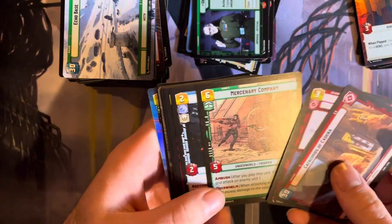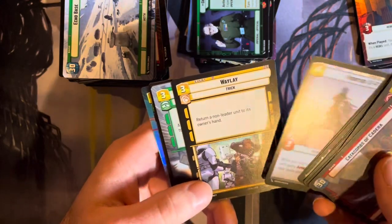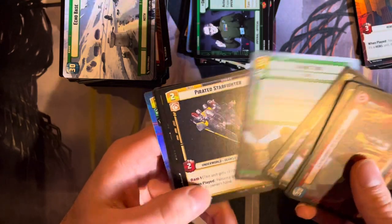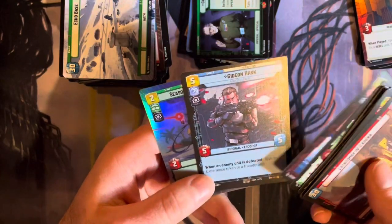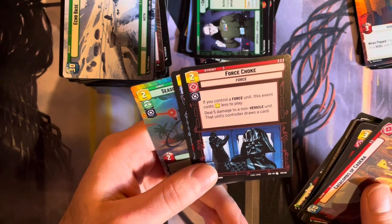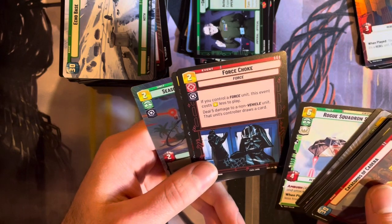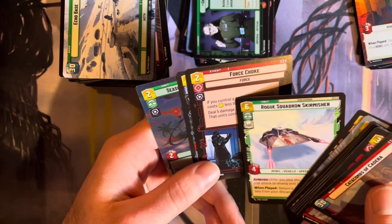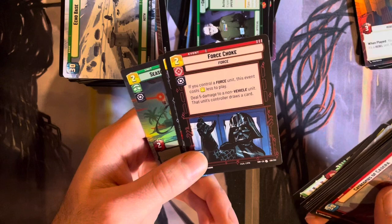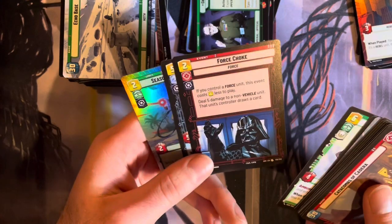Now I have not been paying attention to whether these are Episode 4, 5, or 6. I believe these are all Episode 4 and Rogue One. Force Choke — nice. Kind of boring card, but I'm sure that's a pretty useful card. 5 damage to a non-vehicle unit for 2, and if you control a Force unit it costs 1 less? Dude, everybody's gonna have Darth Vader or Luke — someone. If you're doing Sith, Darth Vader or Palpatine. That's awesome.